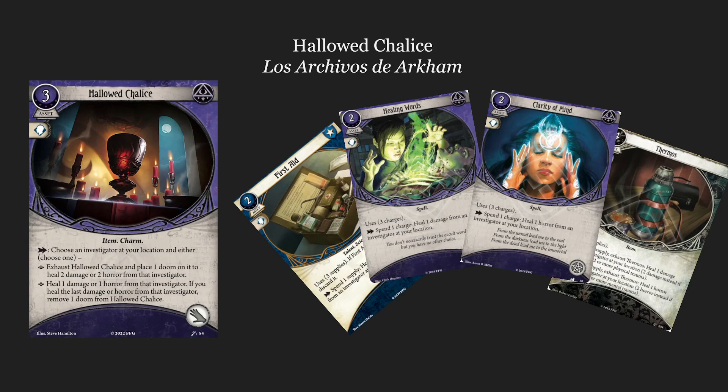Next, we have the Hallowed Chalice, previewed by Los Archivos the Arkham. This is a three-cost, zero XP mystic asset with a willpower icon, item and charm traits. It takes up a hand slot and has an action ability: choose an investigator at your location and either exhaust Hallowed Chalice and place one doom on it to heal two damage or two horror from that investigator, or heal one damage or one horror. If you heal the last damage or horror from that investigator, remove one doom from Hallowed Chalice.